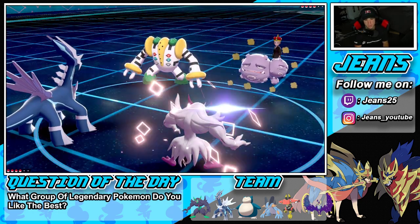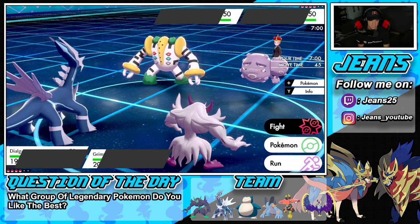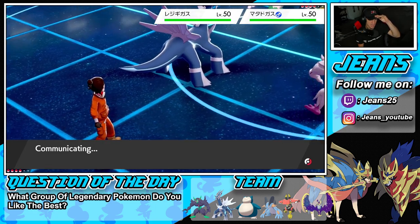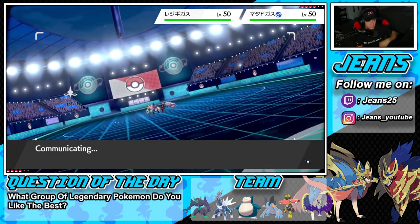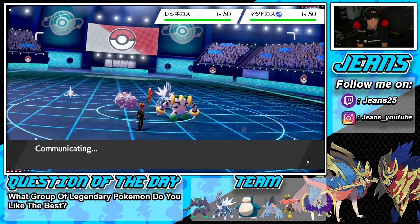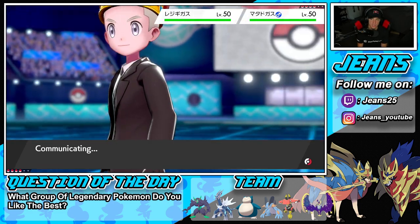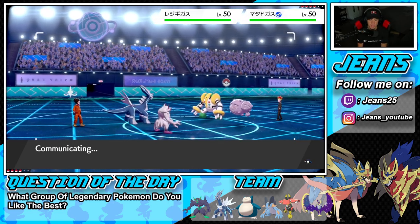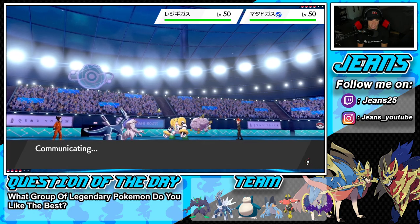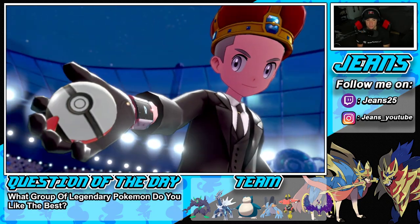He's going to lead with these two. Do I pop Trick Room or set up Reflect? Maybe setting up Reflect and then Trick Room next turn. He's going to Dynamax Regigigas — we know this is coming all day. Neutralizing Gas means Slow Start is in effect, so if I can get off a Foul Play it should chip up a nice amount of damage. He's going to Dynamax Regigigas and go for a Max Quake into my Dialga, who should be able to soak it up through the Reflect.